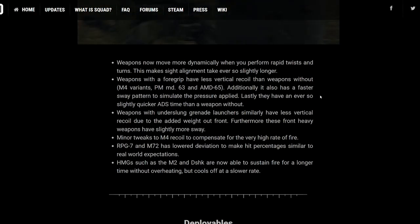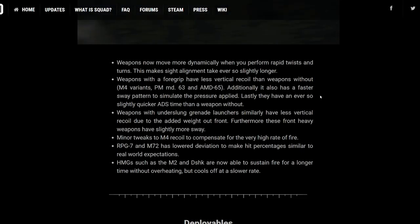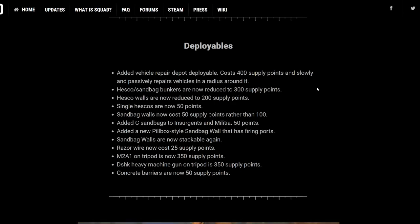Weapons now move more dramatically when you move, performing rapid twists and turns. Weapons with a foregrip have less vertical recoil than weapons without — M4 variants also have a faster sway pattern to simulate the pressure applied, and have an ever so slightly quicker aim down the sights. Weapons with underslung grenade launchers similarly have less vertical recoil due to the added weight. Minor tweaks to M4 recoil for the very high rate of fire. The RPG-7 and M72 have lowered deviation to make hit percentages similar to real world. HMGs such as the M2 and Dushka are now able to sustain fire for a longer time without overheating.